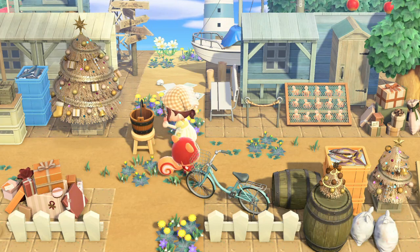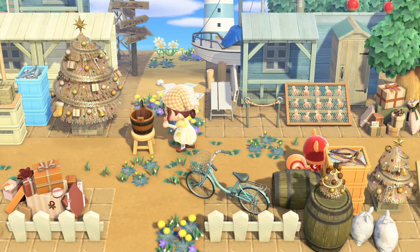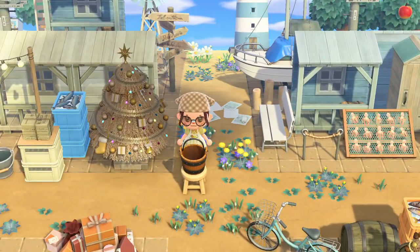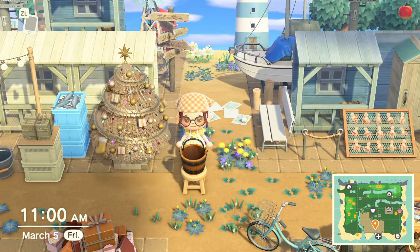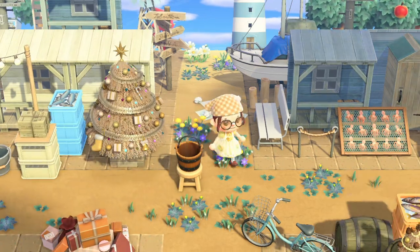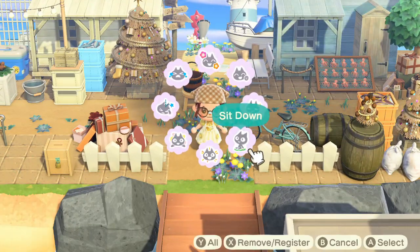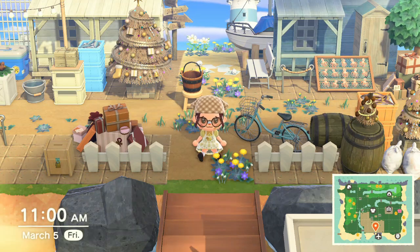I know this might not be a big deal for everyone, but for me, I am ecstatic about this. Now I can have my wooden bucket on top of wooden stools all over my island. And for me, this just makes me wonder — what else have we not seen yet? I would love to know: what is your favorite feature of 2.0 so far? Let me know down in the comments below.